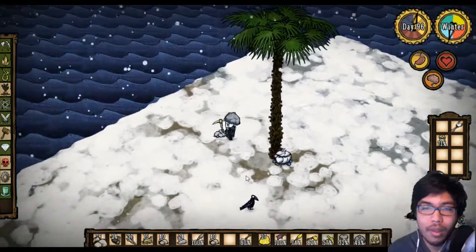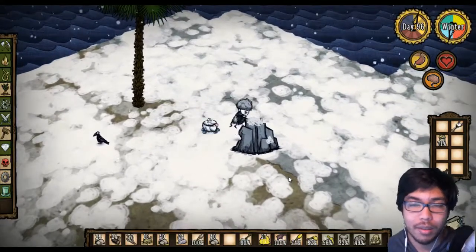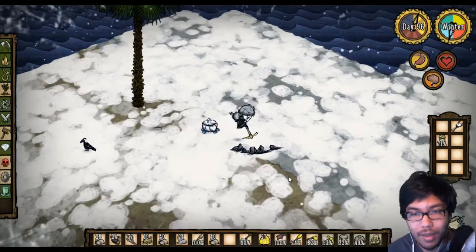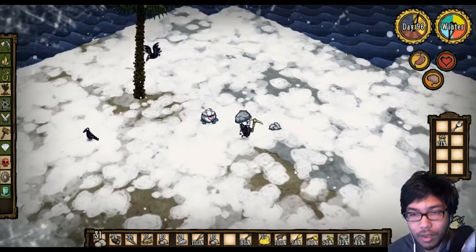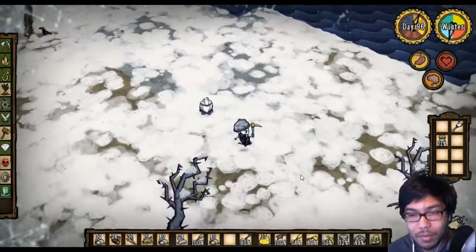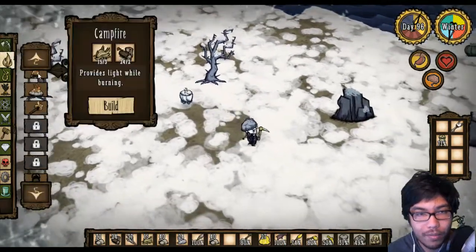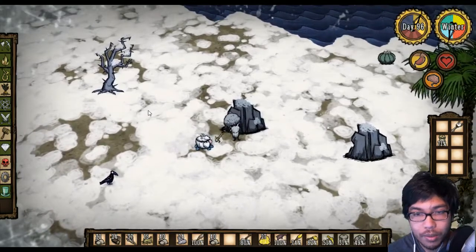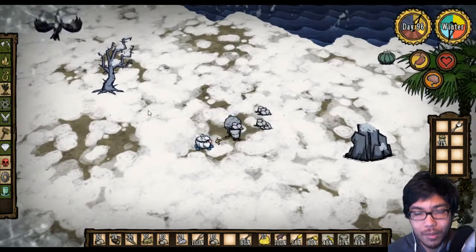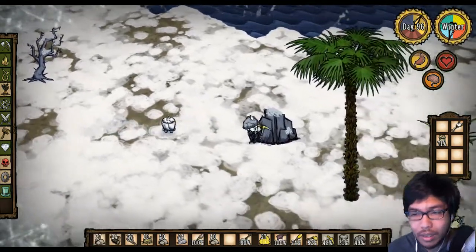We have way better items now. The only reason to hold a spear is to harvest grass and stuff. We're finally starting to freeze after one whole day out here - that's really awesome. We have enough tools to stay out here as long as we want. We can make a quick fire pit to heat ourselves up, plus we have our thermal stone. Once we start freezing we'll just do that, but mostly we'll stay out here grabbing all the stuff.